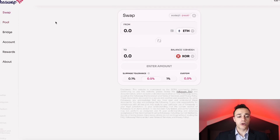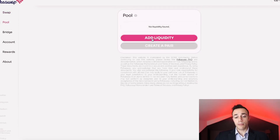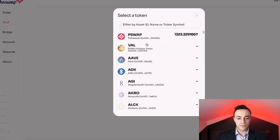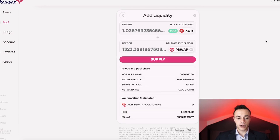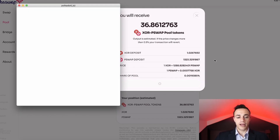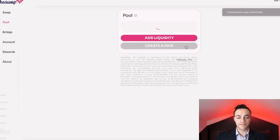Now we're going to add liquidity and pool our liquidity to earn PSWAP over time. We'll come over to the left where it says pool and add liquidity. From here, we're going to deposit XOR and PSWAP. We'll hit max for PSWAP, and you can see that's going to use 1.02 XOR. You need at least one XOR to properly earn rewards, which is why I made sure I put 1.03 worth of XOR for the PSWAP. We'll hit supply — we're going to be getting 36.8 liquidity provider XOR/PSWAP pool tokens. Let's confirm and sign that transaction.